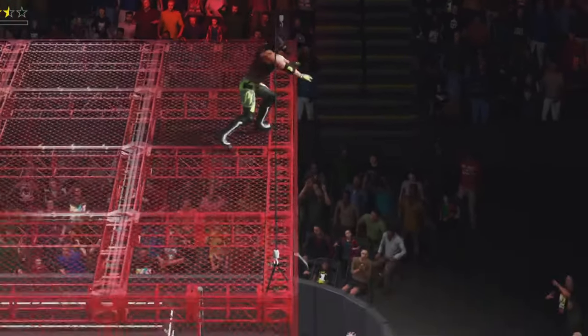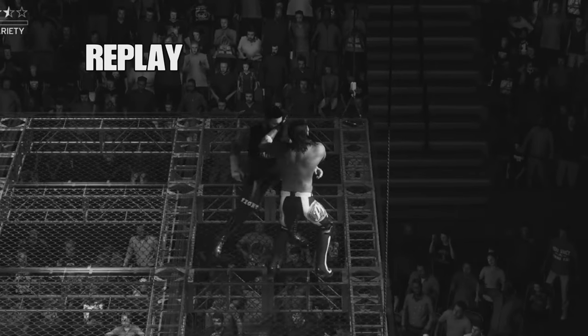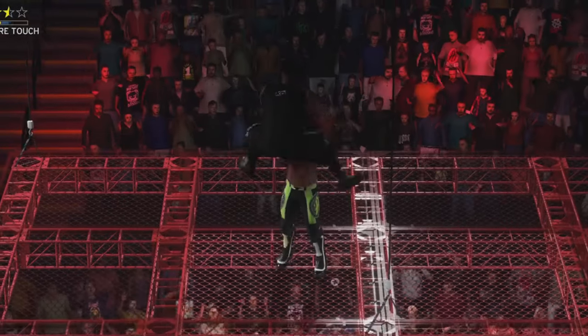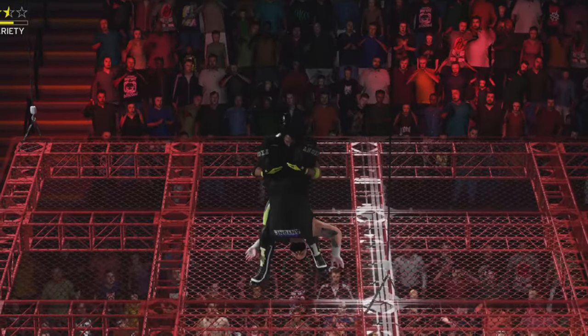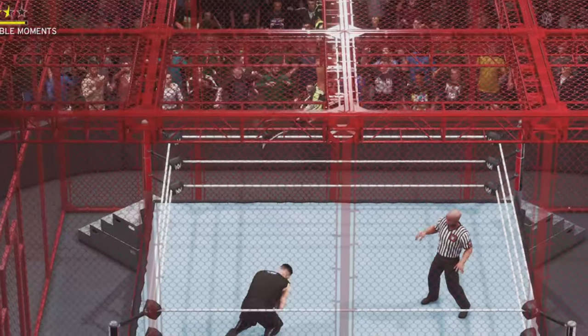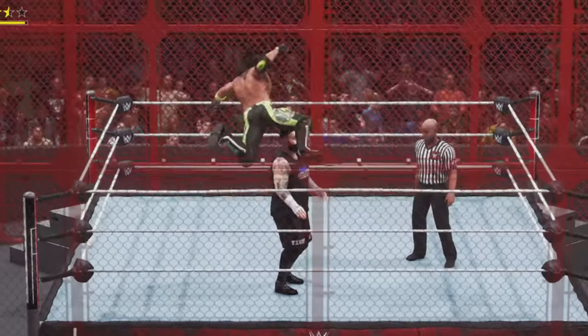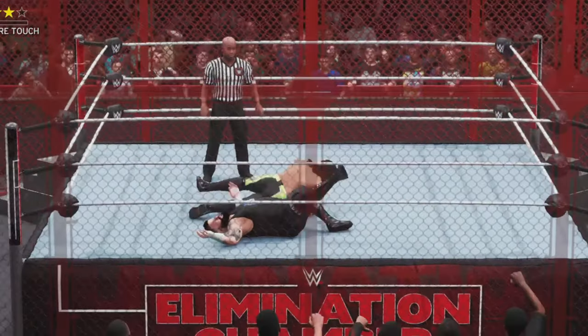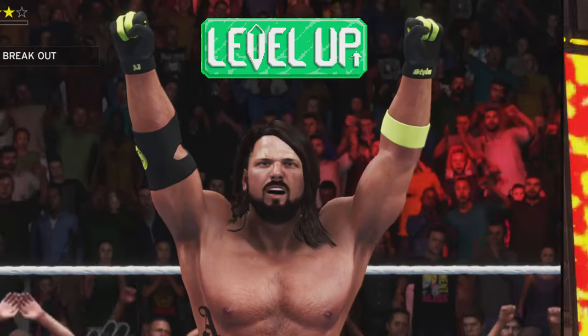We throw him off the top of the cell — iconic moment! We launch him up like a pop-up powerbomb and hit a Styles Clash through the top of Hell in a Cell. Down goes Kevin Owens. Going for the phenomenal forearm — we completely miss, then go through it again and finally connect. 2K20 is in the books!